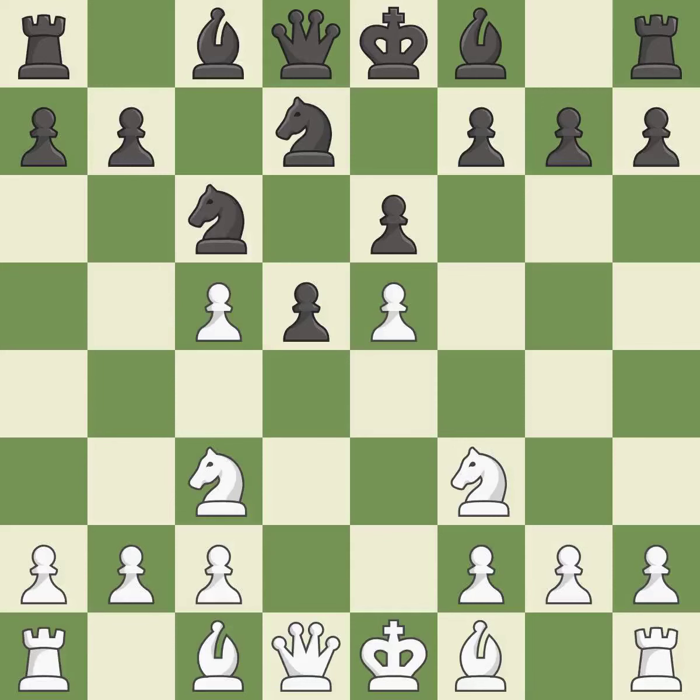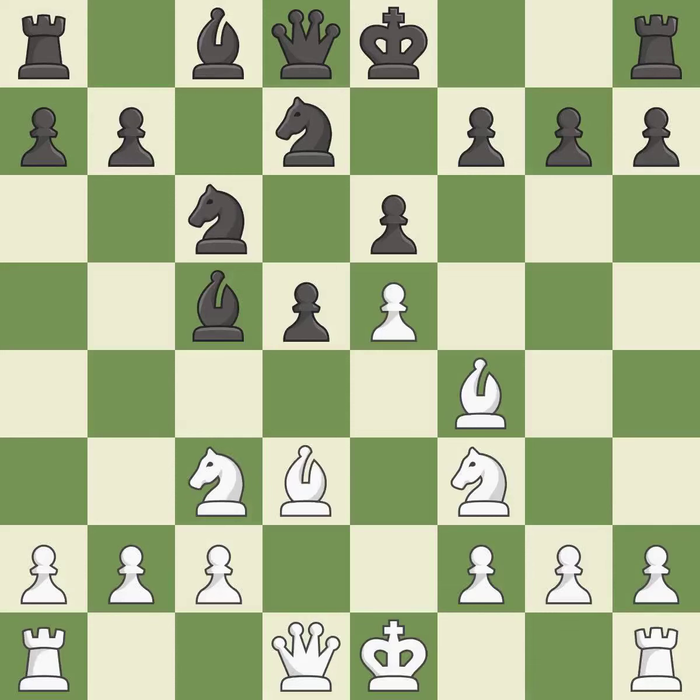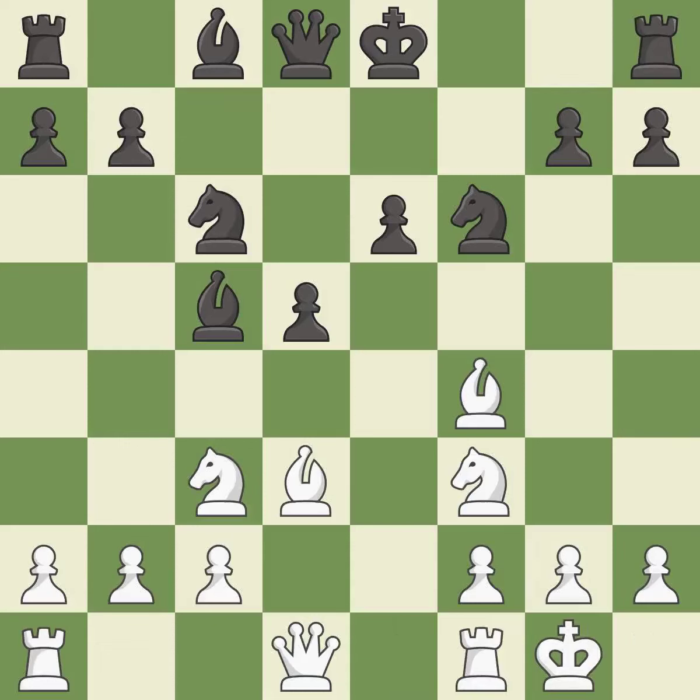This threatens to win a pawn. This protects the attacked pawn — that was a free pawn. This develops a bishop off its starting square, getting it into the action. This threatens to create a passed pawn. Recaptures. Castling gets the king to a safer square, out of the center of the board, while also developing a rook. Castling kingside tends to be safer because the king is further from the center.